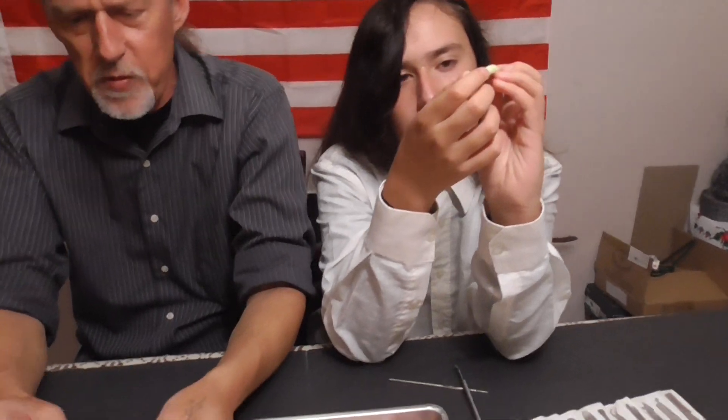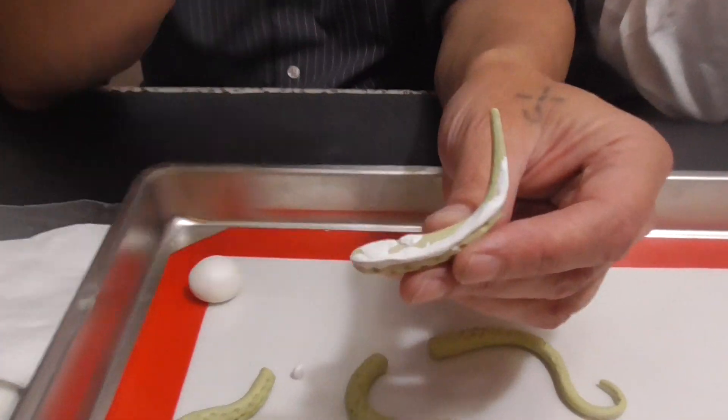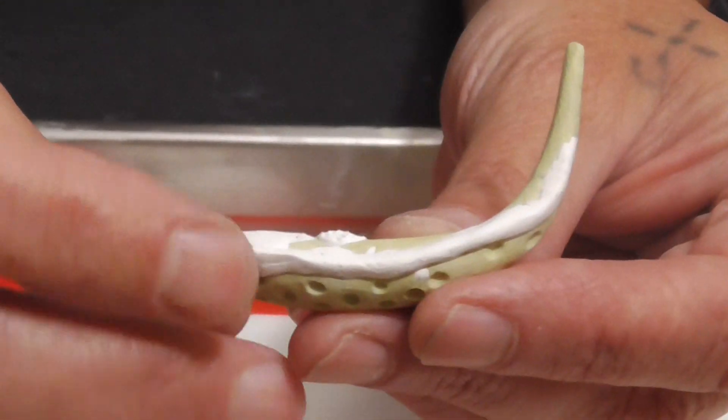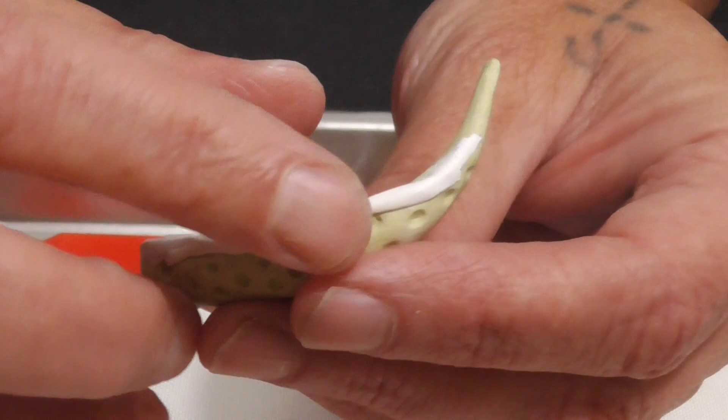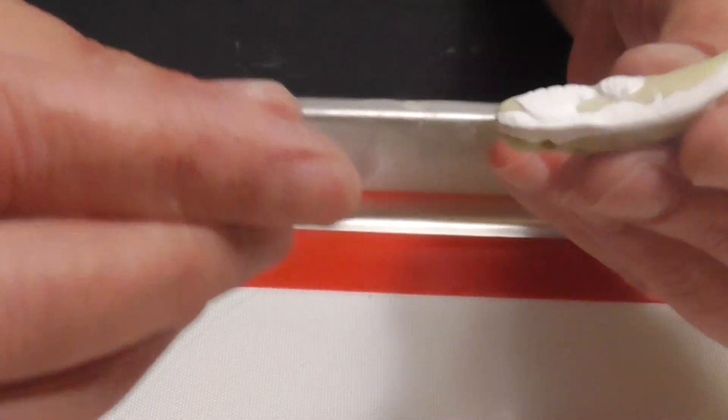Once you get it on in the location you want, then you smooth it out. As you can see, I smoothed it here — it gives just a little raised indentation, more like a real tentacle.